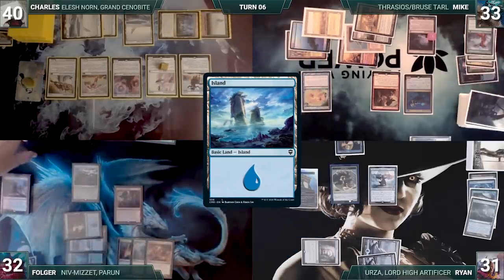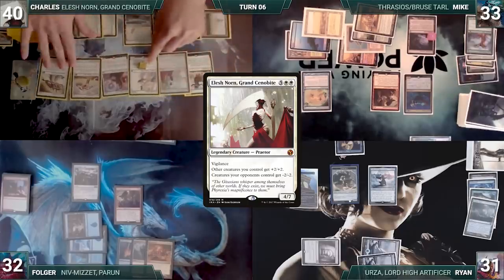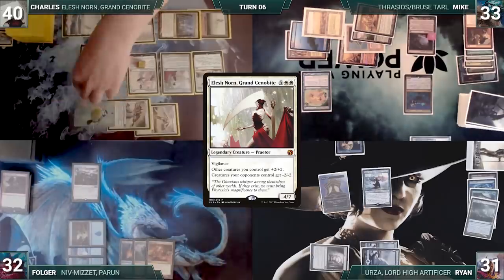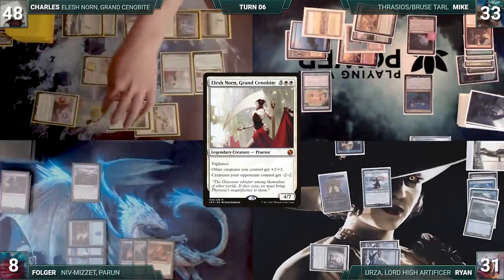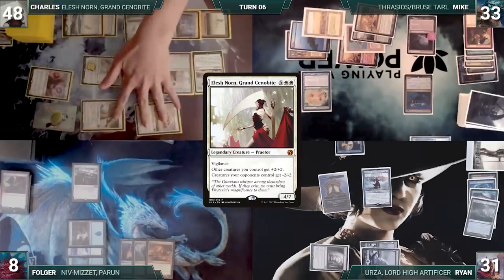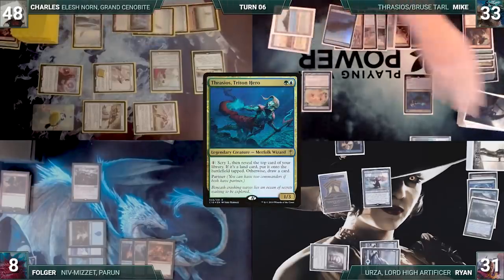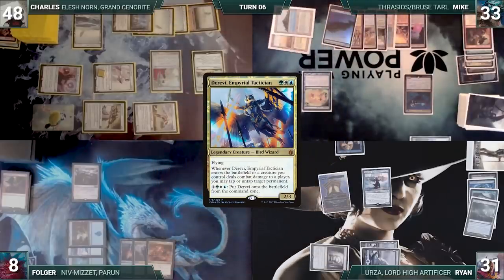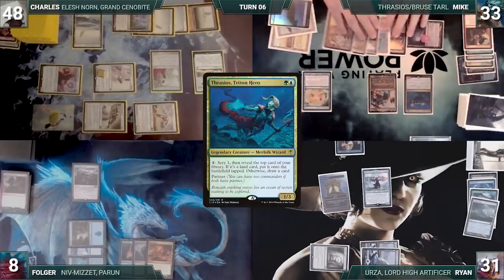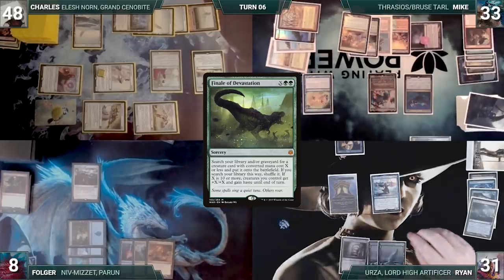Charles follows up by casting his commander Elish Norn Grand Cenobite. It resolves, Charles's creatures get buffed, opponents' creatures get nerfed, and most of them die. Charles attacks Folger with everything. Folger takes it and Charles gains eight life through Serra Ascendant. Charles passes. Mike draws, plays Tropical Island, activates Thrasios finding Derevi Imperial Tactician, casts Derevi untapping Gaia's Cradle, activates Thrasios again finding Finale of Devastation, and passes.